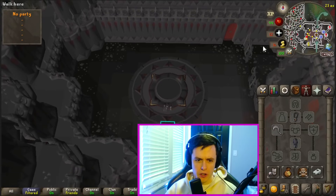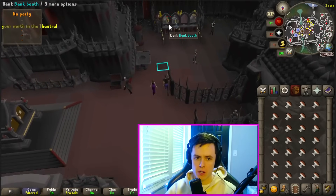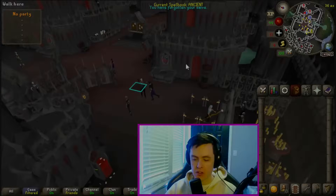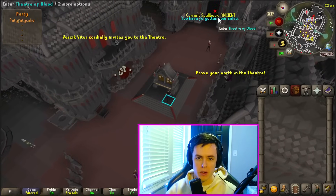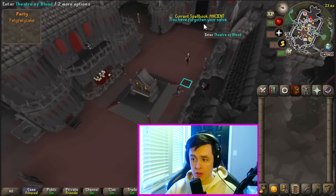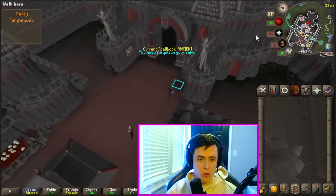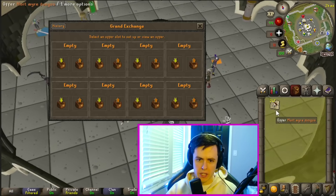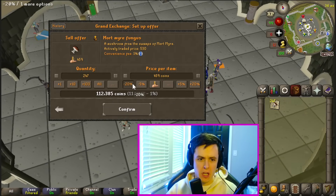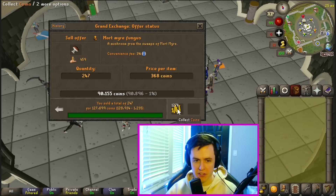If you are somehow unaware and have never done this activity before in your RuneScape career — congratulations on not having to do this. What we have to do is come over to the Theater of Blood, make a party, join the Theater of Blood, and then leave. Doing this restores our prayer, run energy, and everything else. 12 and a half minutes in, we got 247 fungi — we're just going to pop those in and insta-sell them. We have 127k to work with.